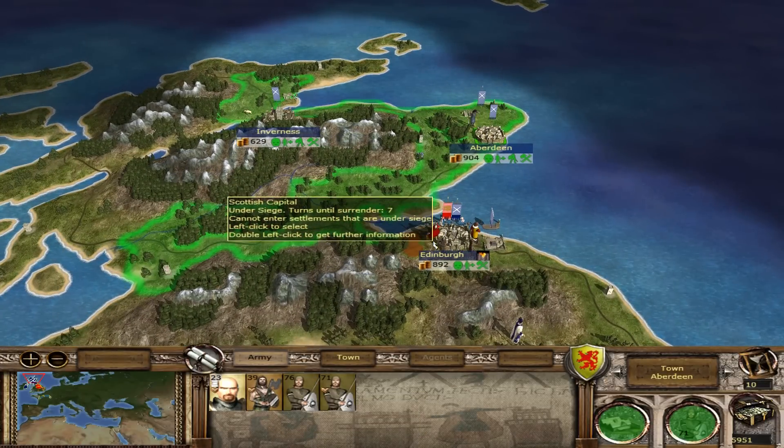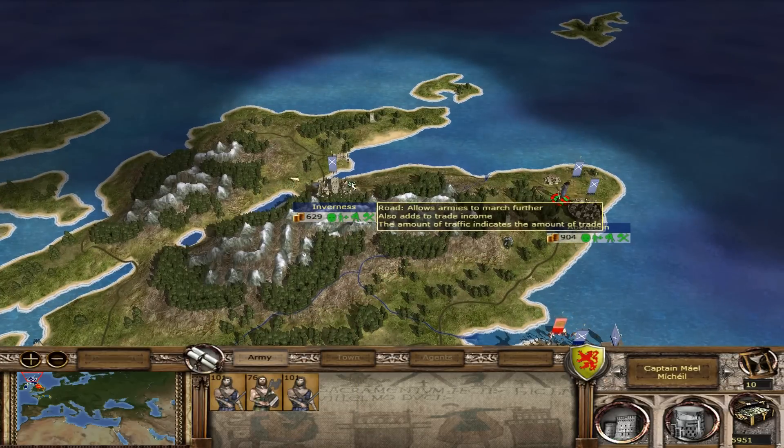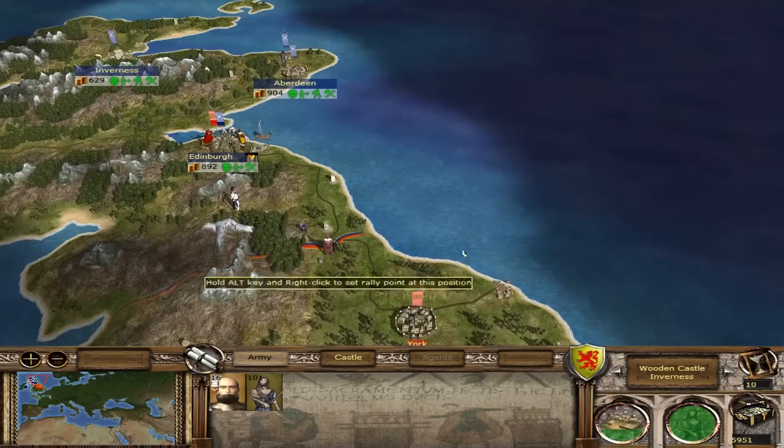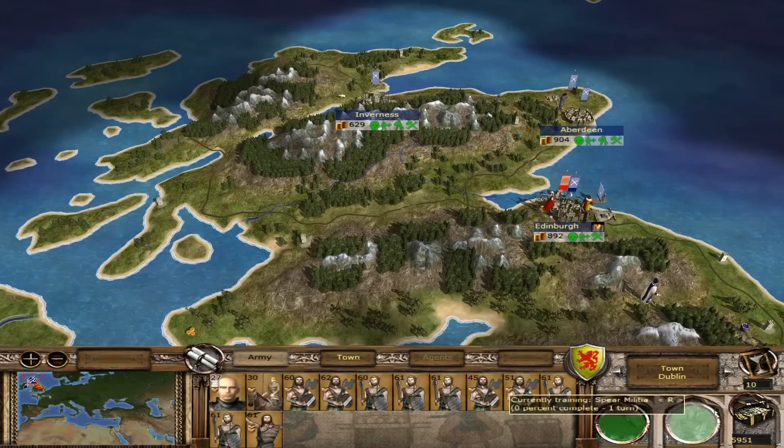I could always just take this general and attack, but I'm going to wait until I have these troops. I could always recruit some reinforcements like mercenaries. Rebuilding everywhere — we are. So we'll go ahead and end the turn and see if England attacks us.